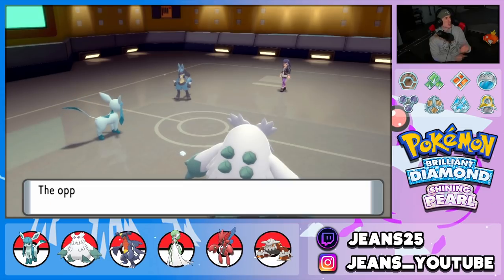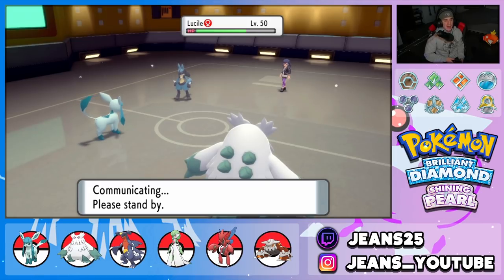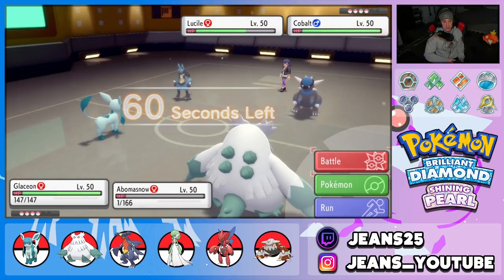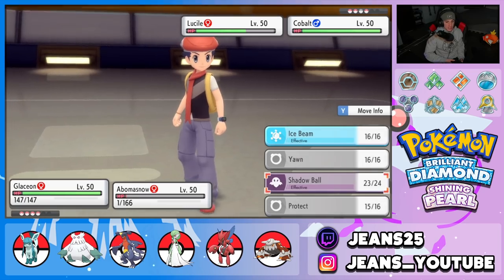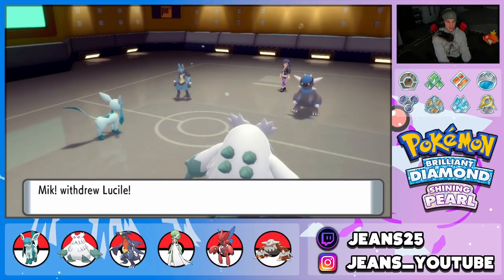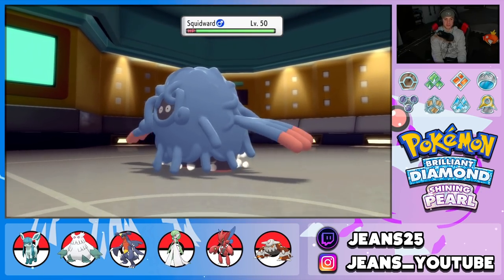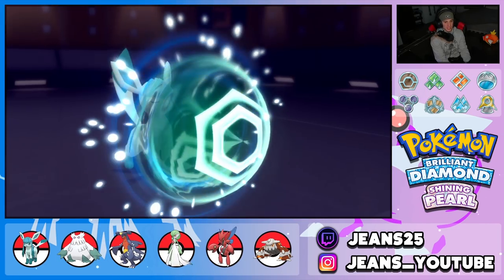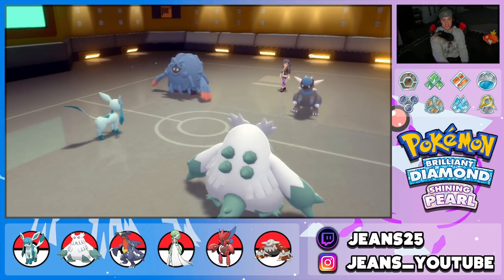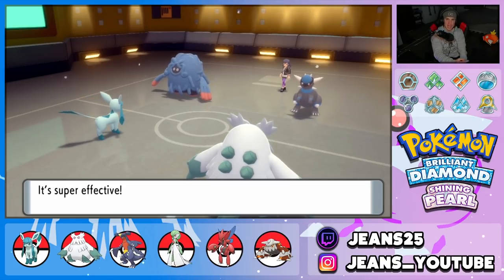He drops Rock Slide — and if I hadn't protected Glaceon, it would have died. Abomasnow goes down. I'm bringing out Scizor. Bullet Punch can easily one-tap Rampardos and Ice Beam can go into Tangrowth. Rock Slide hits — Glaceon soaks it with the Sitrus Berry triggered. Snow Cloak tries to dodge another Rock Slide but it connects this time. Glaceon goes down.